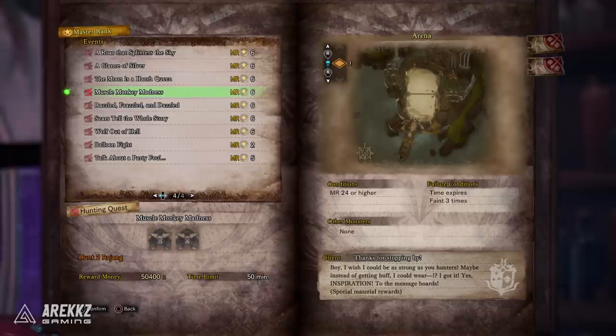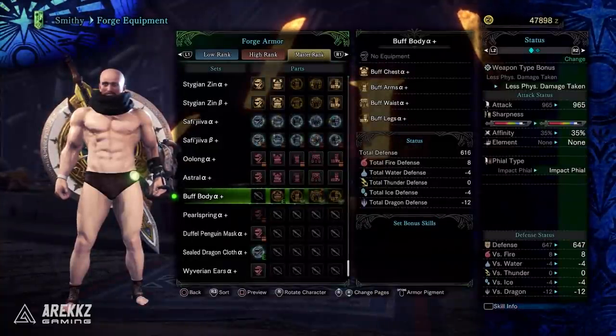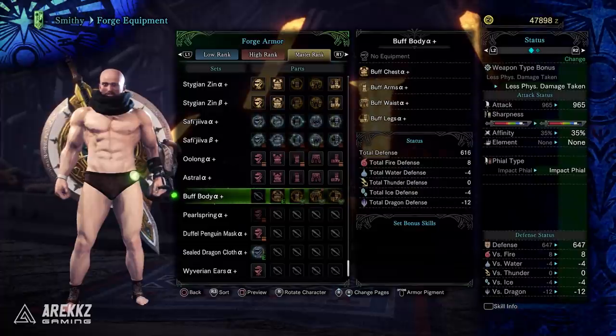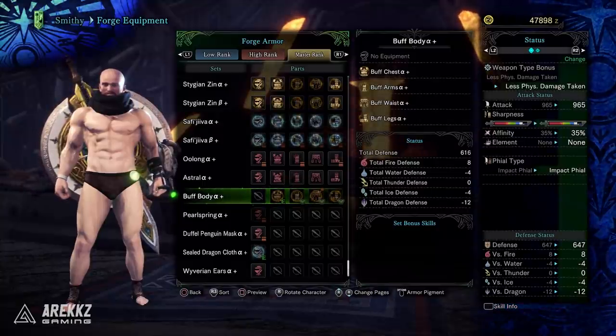You then have the quest Muscle Monkey Madness, which is against two Rajang in the arena. In doing so, you can craft the Buff Body armor set — one of my favorite armor sets. If you didn't catch the comedy video I did on that last year, definitely check that one out. Basically, this turns your hunter into a buff character, both male and female, and you can change the pigment to match the skin tone of your character, so it's applicable to everyone. So grab this one if you haven't done so.